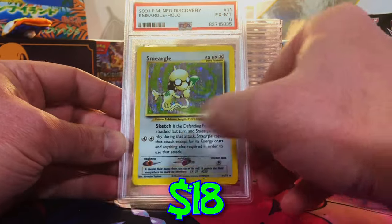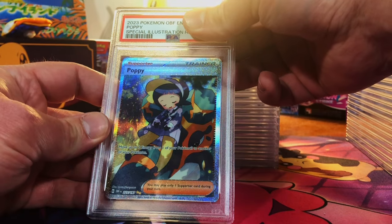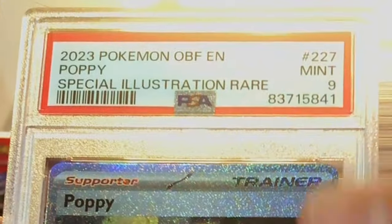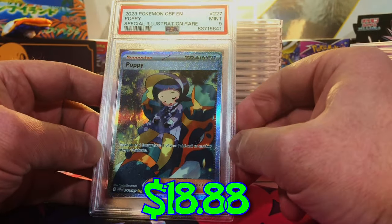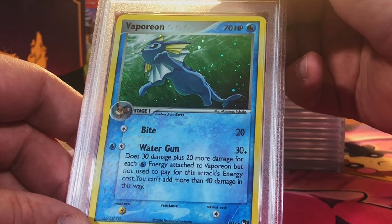Looks good to me. Off-center Poppy special illustration rare, but I think it's more nine than a 10. Okay, yep — we got the nine.